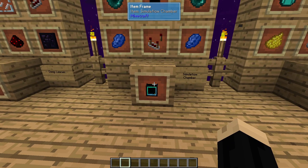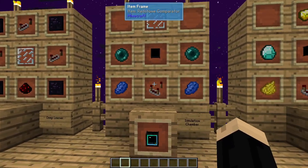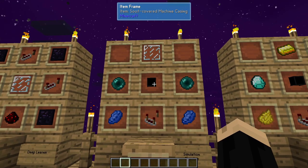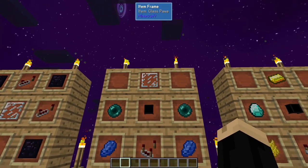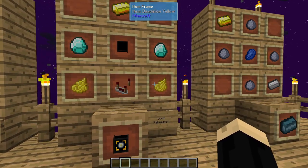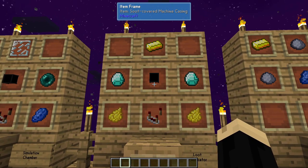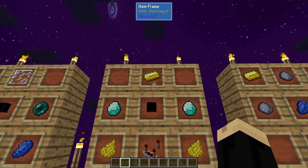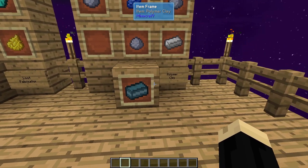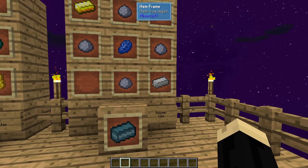We need a simulation chamber, which is two lapis, two enderpearls, a redstone comparator, soot covered machine casing, and a glass pane. We need the loot fabricator, which is two dandelion yellow, two diamond, redstone comparator, soot covered machine casing, and a gold ingot. And we're going to need some polymer, which is four clay balls, gold ingot, lapis, and an iron ingot.